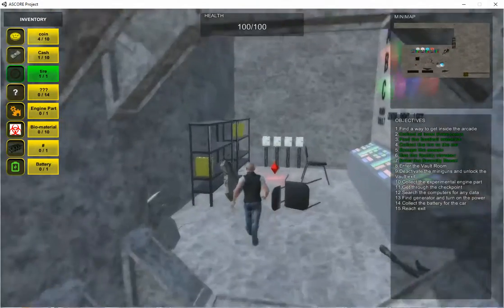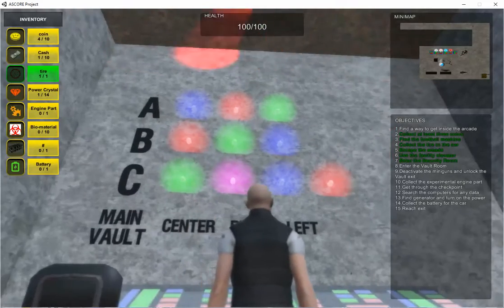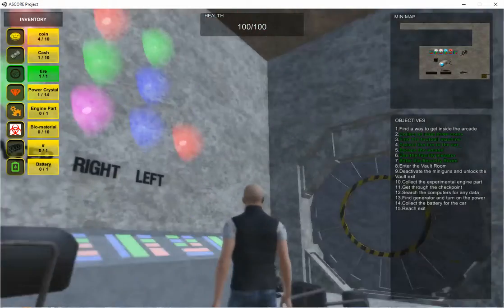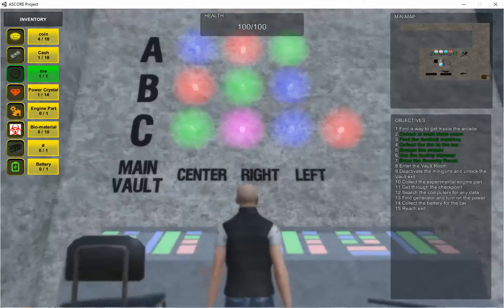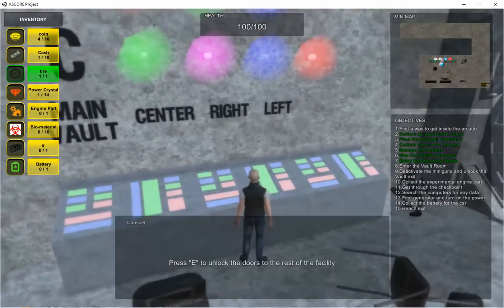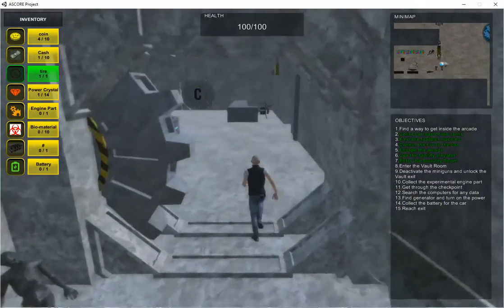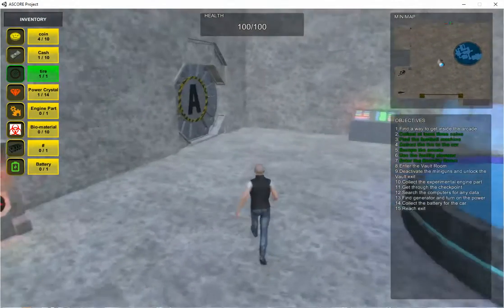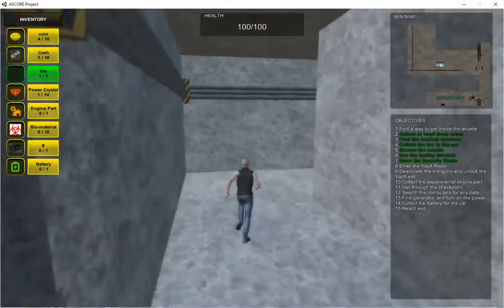The door opens. These must be the codes for the different sections of the facility — I bet I can use the security cameras to look at these later if I need to. You'll be able to come in and see the different codes there. I have to interact with this to unlock the doors to the rest of the facility. We'll just start with Wing A, though they can start with any of the others.